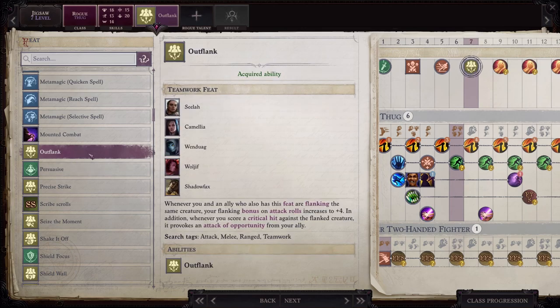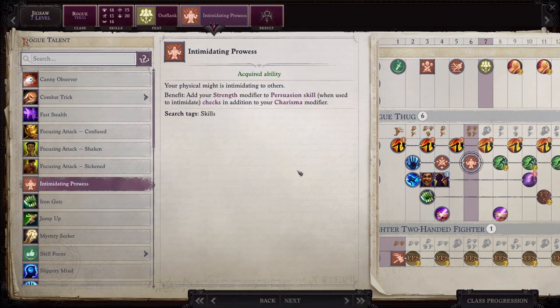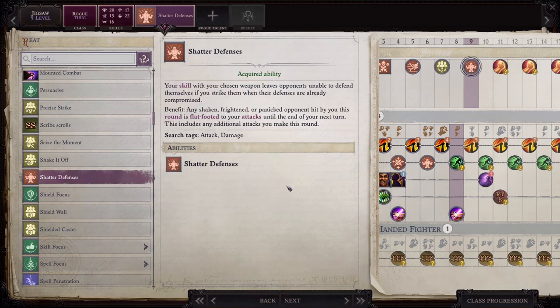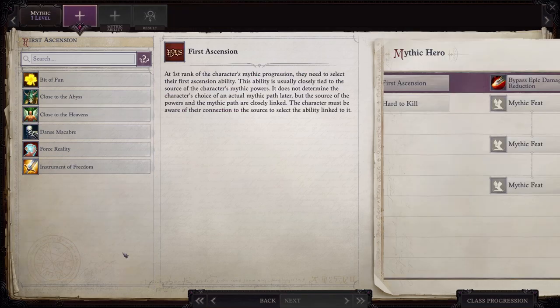At level seven, go ahead and take Outflank — I want Outflank on all my melee and ranged people; it's absolutely fantastic. For your Rogue Talent, take Intimidating Prowess, which is going to allow you to use your Strength modifier whenever you're attempting to demoralize enemies, significantly increasing the chance that you'll do so successfully. At level nine, take Shattered Defenses: any shaken, frightened, or panicked opponent hit by you in the round is flat-footed to your attacks until the end of your next turn. For your Rogue Talent, take Fast Stealth, which allows you to move at full speed while stealthed. Now let's switch over to the Mythic levels.